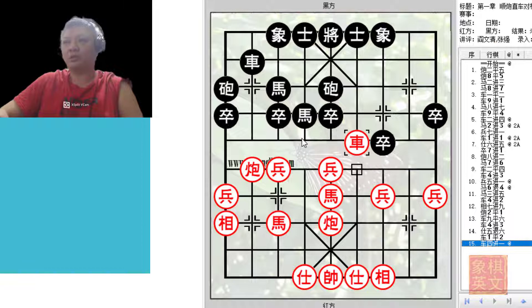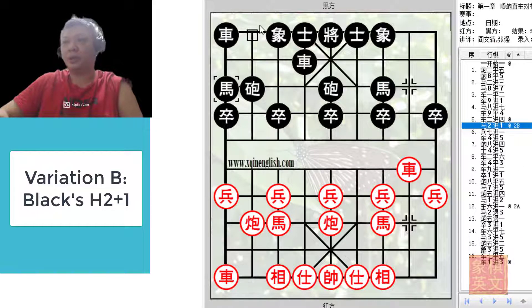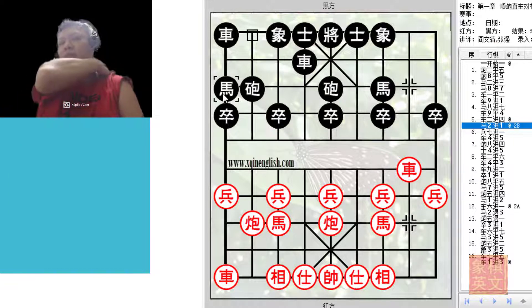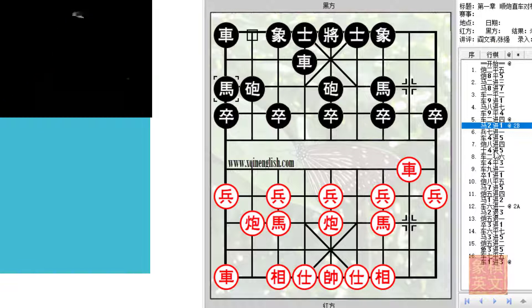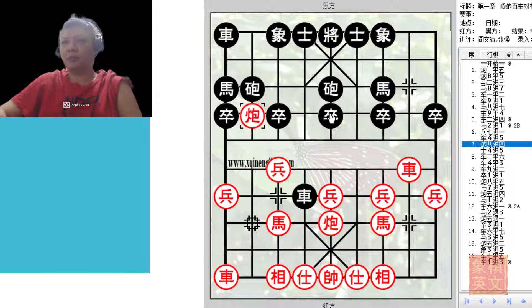This concludes Variation A. Now in Variation B, h2+1 is played, which is advocated and recommended for black. Black shows that he adapted to the circumstances instead of playing the proper horse.